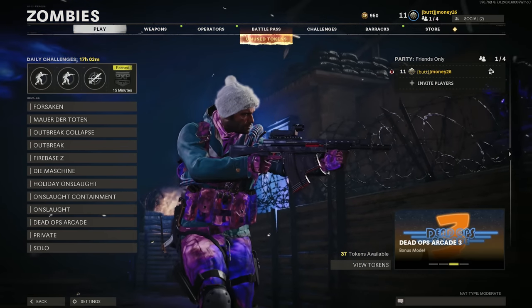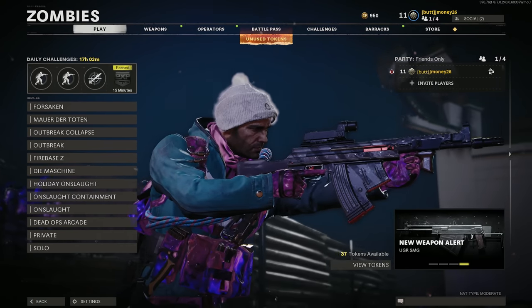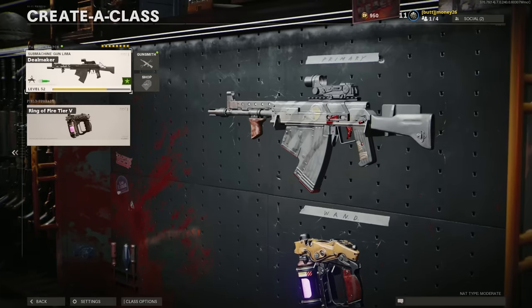What's up guys, welcome back to our Dark Aether series here on our main account. We finally have a new gun to do — the UGR, or the 'oof' as I'm calling it. This is a new SMG just added in today at the time I'm recording this, so I'm probably going to be a day late. I just got done leveling this up in multiplayer, so we should be good to go to get this thing Dark Aether. I did go ahead and buy the bundle so I can get ahead and use this gun.